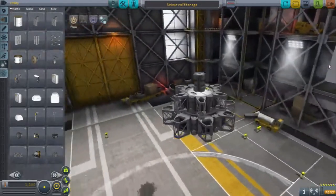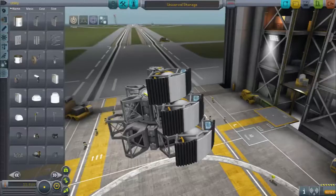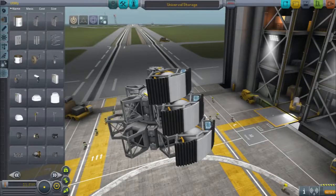Universal Storage provides you with cores from which you can attach wedges. The cores are in sizes 1.25, 1.85, and 2.5 meters.